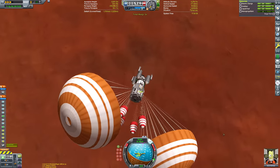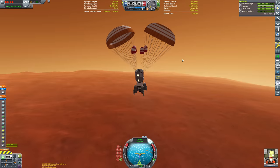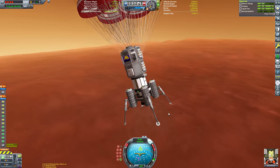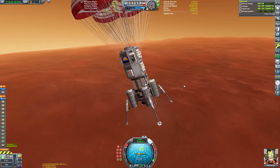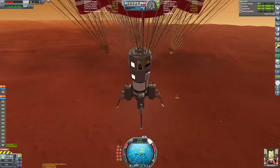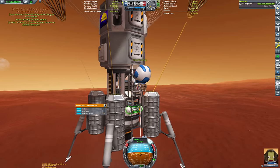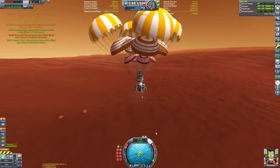I deployed the main chutes a little bit earlier than they would have deployed normally. On the map screen it looks pretty good, but in the third-person view it looks like we could be a little bit closer. I'll just land and make an assessment. At this point I realized - oh yes, I need to be doing science! I forgot to get science from space near to Duna and from space high above Duna. Not the end of the world - we can do science from space near to Duna once we've re-entered orbit, but we won't be able to get science from high above Duna.